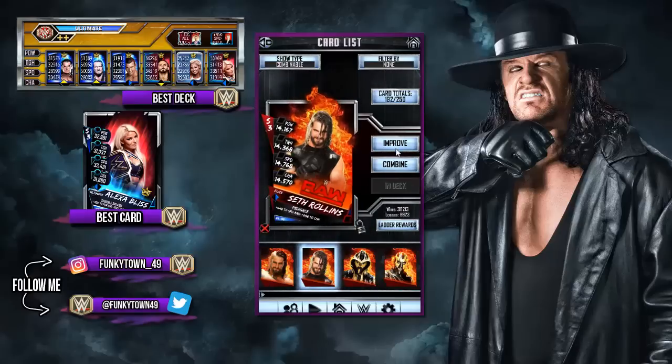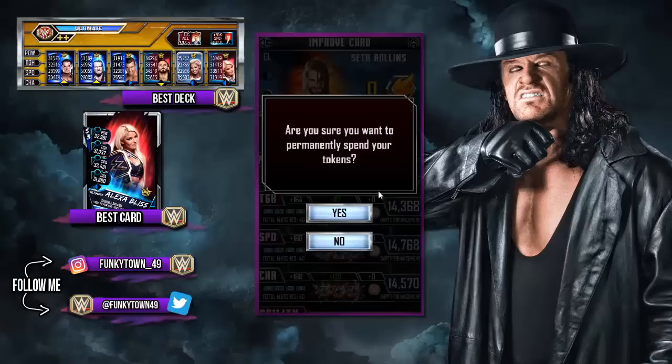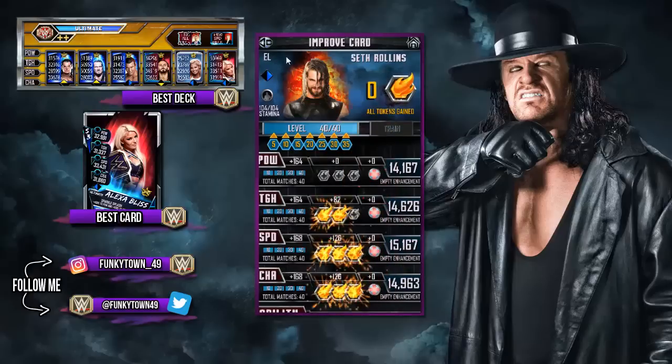But we are going to Pro this Seth Rollins and this Goldust. So let's unlock the Seth Rollins, unlock this Goldust. As always, make sure you have everything done. Eight tokens gained - I did not use the tokens on Seth Rollins. Just as well I checked.